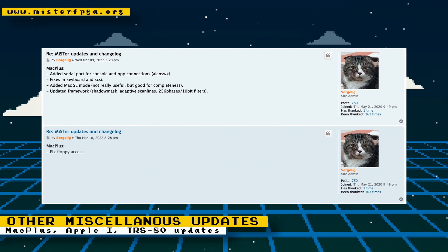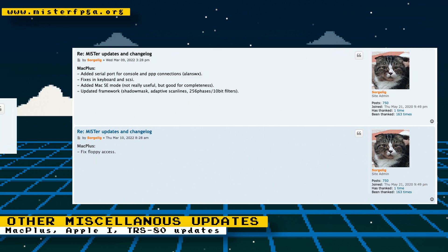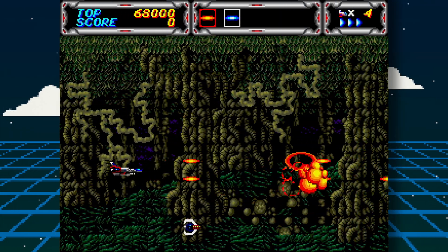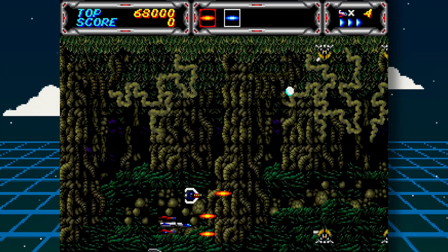Other cores receiving miscellaneous fixes and updates: the Mac Plus core has added serial port support for console and PPP connections, fixes to keyboard and SCSI, a Mac SE mode for completeness, floppy access fixes, and the framework has been updated so you can use shadow mask and adaptive scan lines. The Apple I core's framework has also been updated, which will allow it to more easily add newer features such as adaptive scan lines.